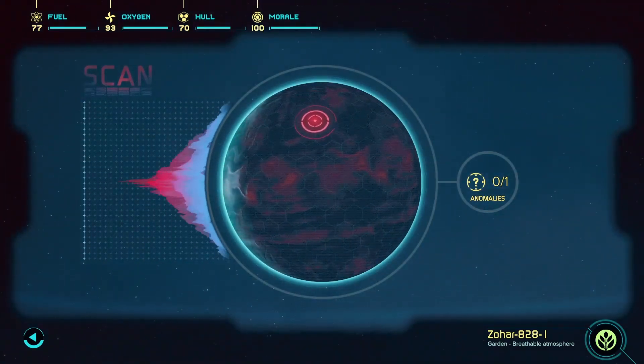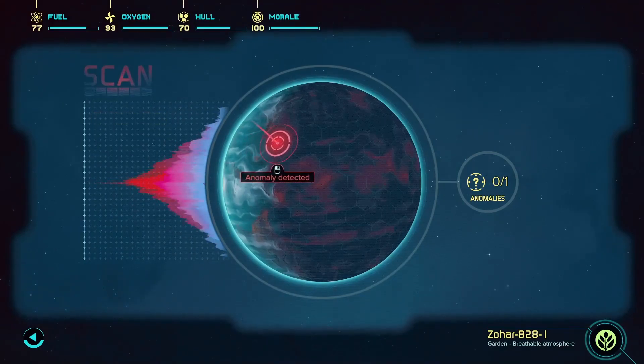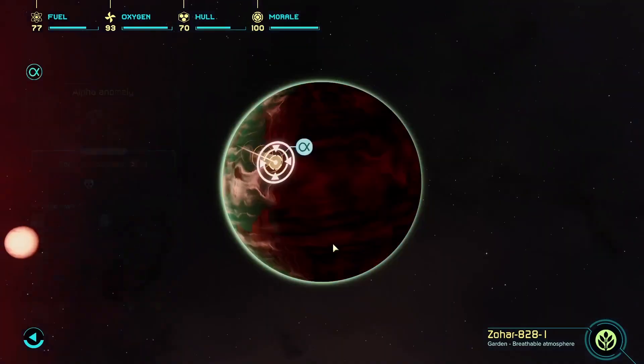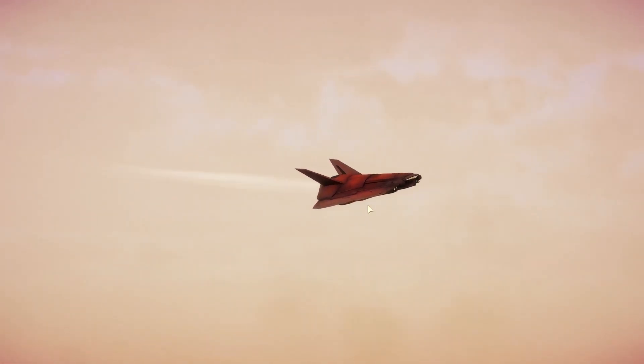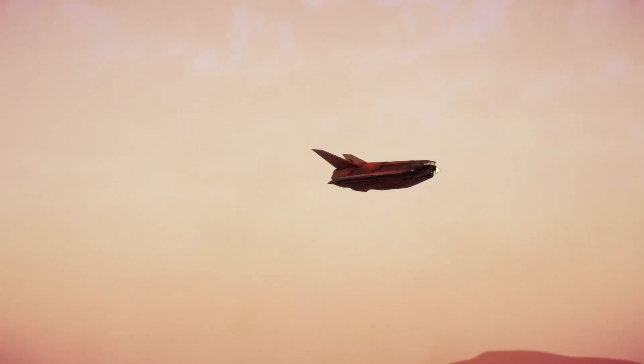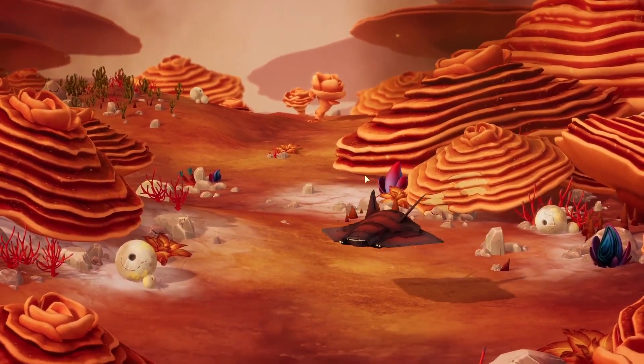I think we're probably looking for it to be around here. The graph on the left is at its reddest. So we could land there and we'll risk bleeding and fever. Let's go straight off into an expedition rather than do all that boring-ass mining. Let's just get our feet dirty on the planet. I think we can actually do some mining here before we go.